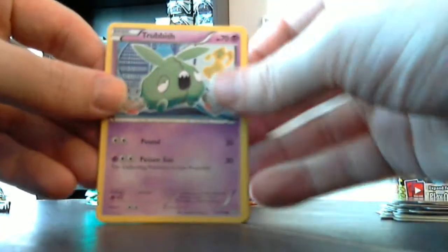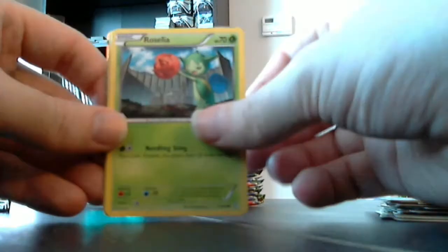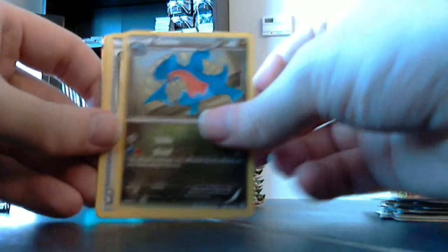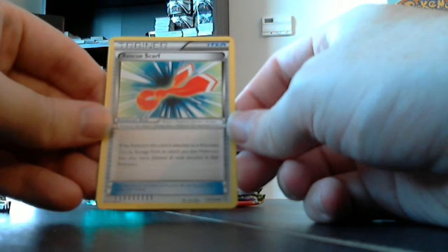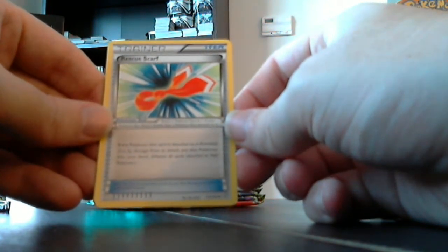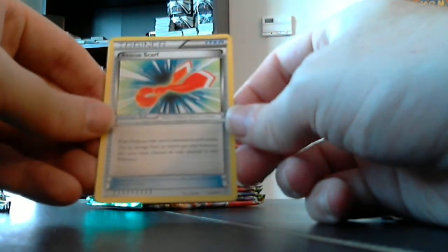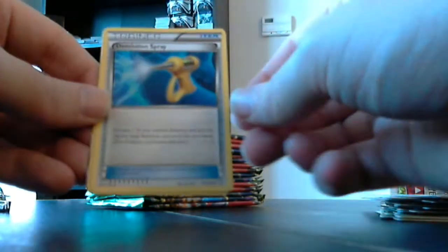Here we've got Trubbish, Drifloon, Roselia, Magmar, Foongus, Gabite. Red Scarf item card — if the Pokemon this card is attached to is knocked out by damage from an attack, put that Pokemon into your hand, discarding all attached cards. You basically just put your Pokemon back in hand, which is fairly useful.